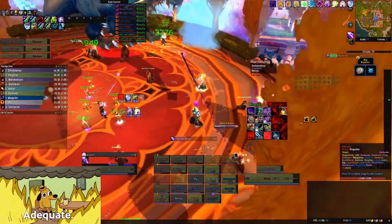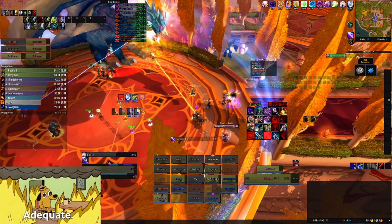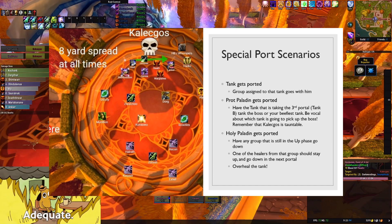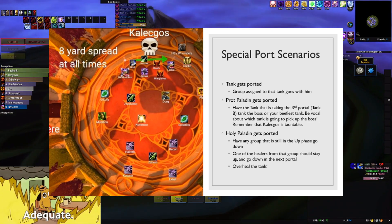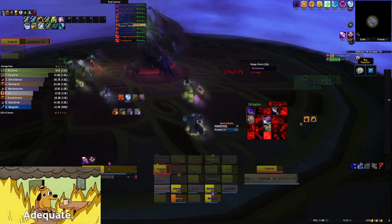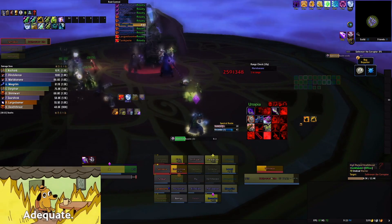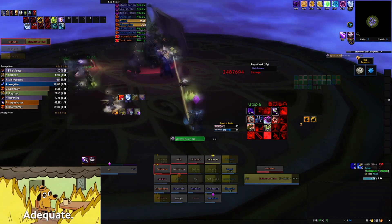There are some special scenarios which may help save a wipe if you're aware of them. If a tank gets ported down, you need to communicate which group is going to go down — you can pre-assign a group to a tank, so say tank A goes down, group A goes with them, with two healers and the assigned DPS. If the paladin tank gets ported, the tank assigned to go down on the third portal should tank the boss, or your next beefiest tank. If the Holy Paladin goes down, you have to make a quick call for a group to go down, and one of the healers from that group should stay up. This is the worst case scenario, but it is manageable. The healer that stayed up will just go down on the next portal and continue to overheal the tank for the duration.